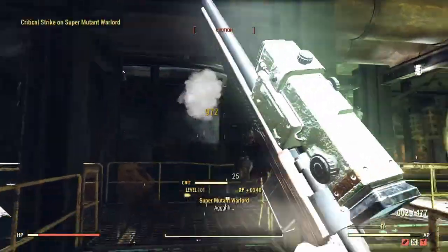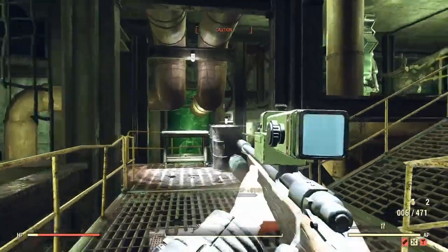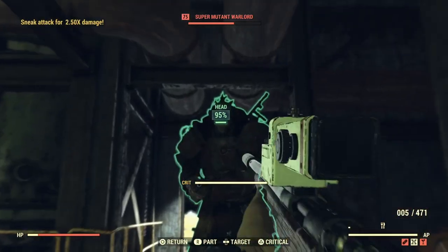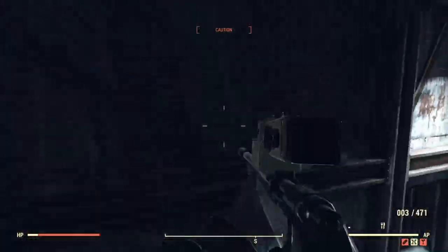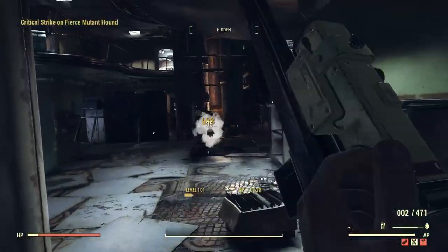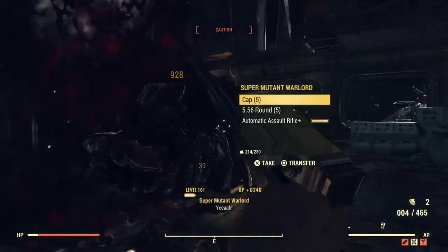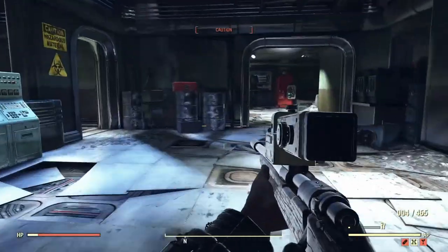It's again like the Gauss rifle - you can't really one shot them. Probably if you had an instigating explosive one you could one shot them, sadly I don't have that. Usually the hunting rifle is extremely slow, but with the speedy receiver you boost that fire rate. You do good damage - look at that, two shotting level 100, that's really, really good damage. And it's a really sneaky weapon also, which is extremely beneficial for us.